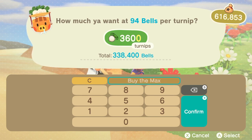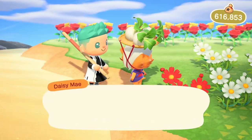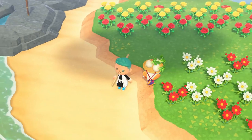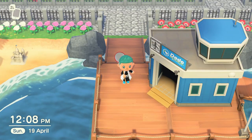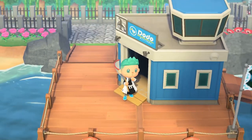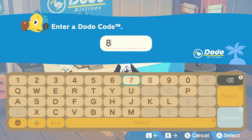I actually started this when I only had 50,000 bells, then used Discord to find someone whose island is currently buying turnips for a higher price than what I purchased them for. I found someone whose island is buying them for somewhere around 200,000 — I can't remember exactly, but it was like somewhere in the 200,000s. And that's double profit for me.